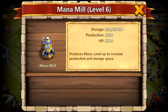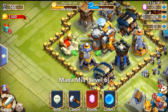Looking at the info on this, the storage is at 25,000 and production will be going up. HP is at 5,500. Having a level six mana mill going to level seven is a solid progression step.